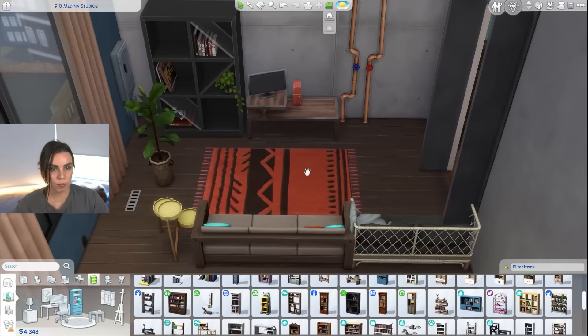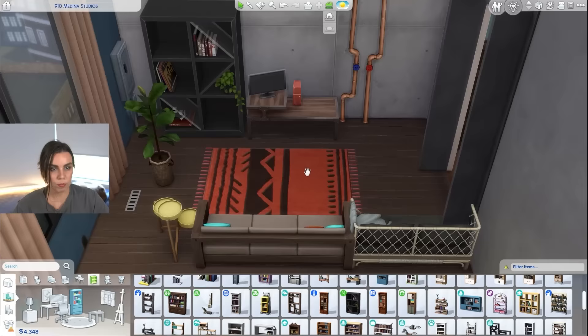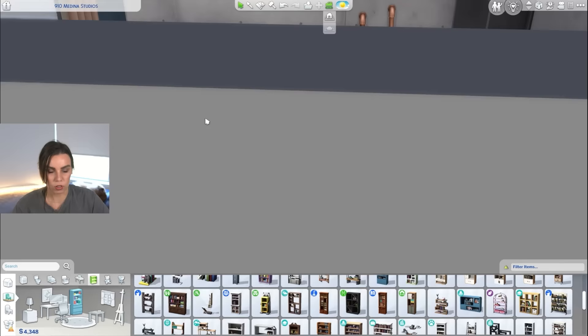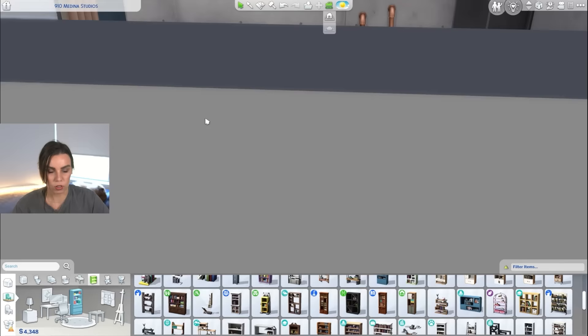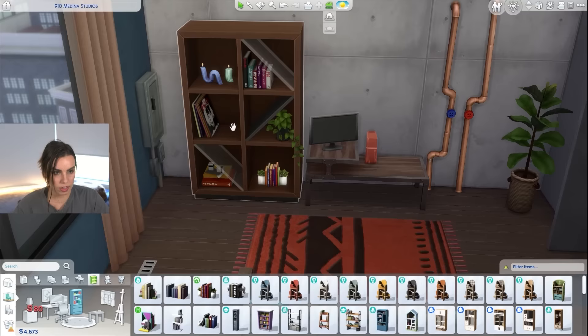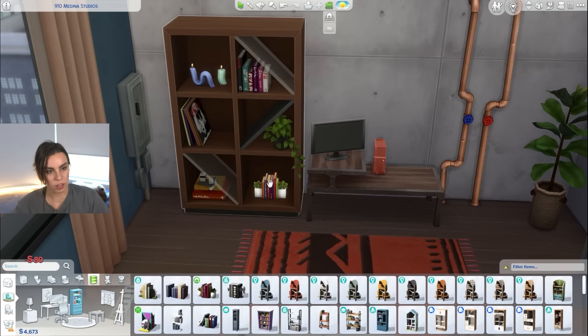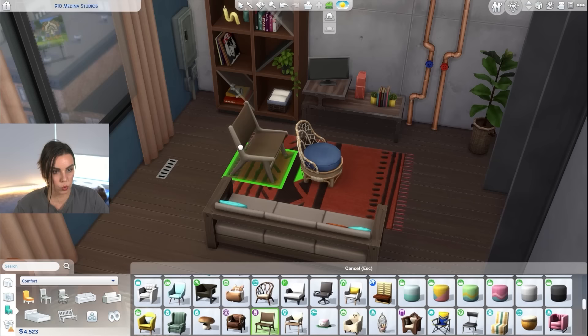What about this bookshelf? The problem is sometimes the Sims have to get in here to fix these two items we can't move. I could leave lots of space around them, or during gameplay it could just move the furniture out of the way, which I'd personally rather do. Then we can make the space still look really nice. It's still got really cool items and it can also work as a bookshelf. These candles are so much fun.